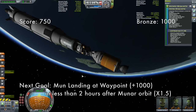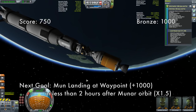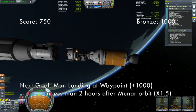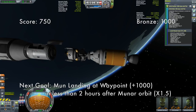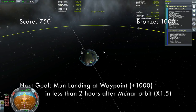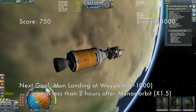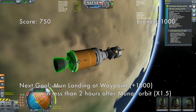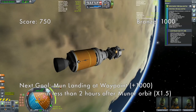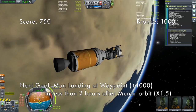Let's stage again — one more time — and we are free. Now let's set up our moon encounter, which, unlike some previous missions, is pretty routine. I'm also doing something a little different: I'm keeping track of the score live in the top left so you can see exactly how the score is being calculated, since I find the scoring kind of confusing.